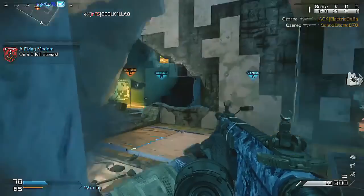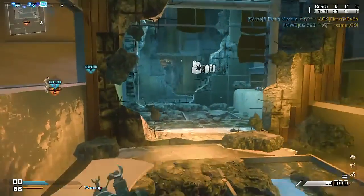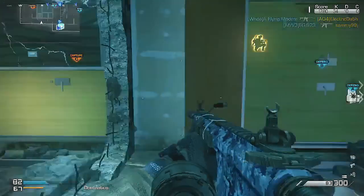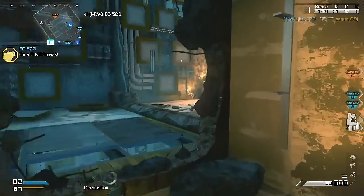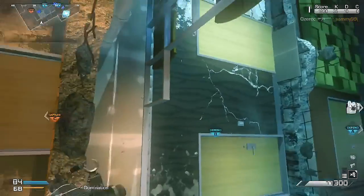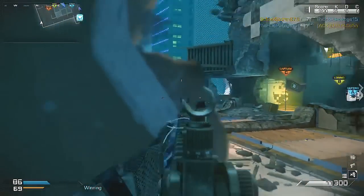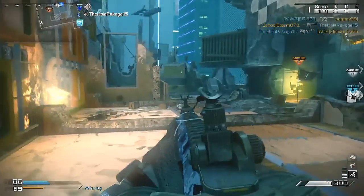This is not to showcase any type of skill or anything, because I'm just sitting here camped up by their spawn, shooting them as they pop up, basically using a little bit of spawn and map knowledge to rotate so I don't get too predictable. Luckily I was able to get a lobby where I can win some gunfights.